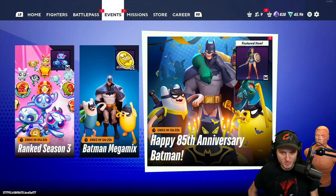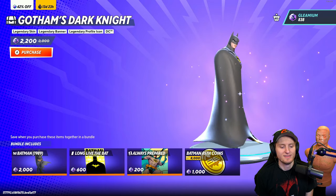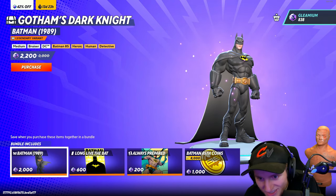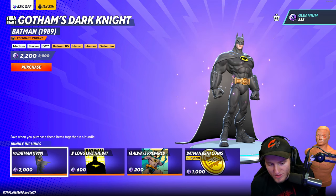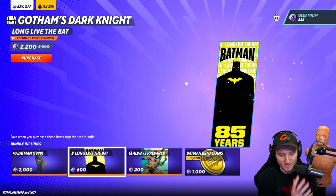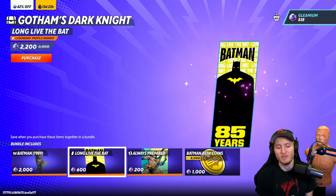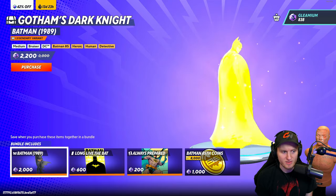We're going over to the store to look at Gotham's Dark Knight — holy shit, look at that skin! You can actually see his eyes in this one; I don't think you can in the others. This looks great — I don't really play Batman but I might have to buy this skin. That banner is clean, 85 years. Too bad Conroy couldn't be alive for the 85 years, man. 8,000 coins for buying it as well — that's a badass icon.